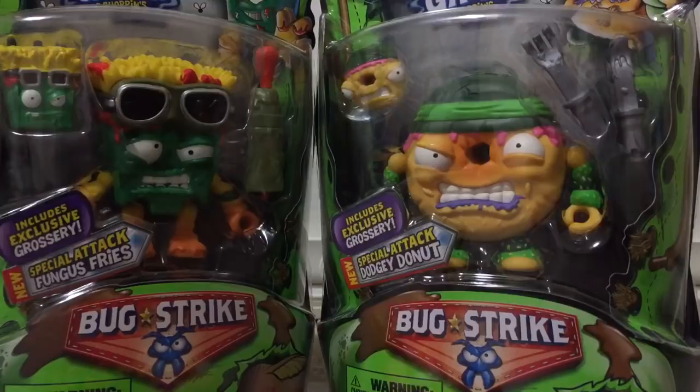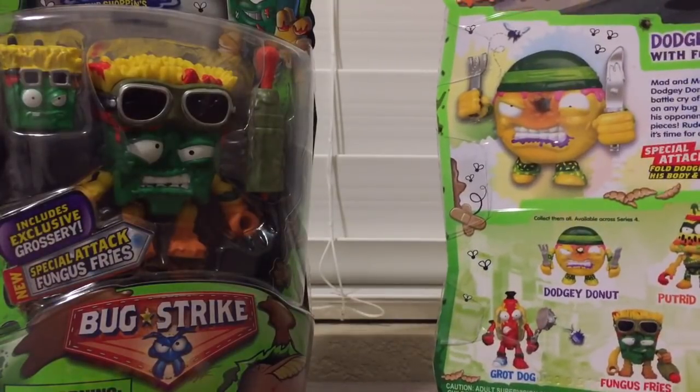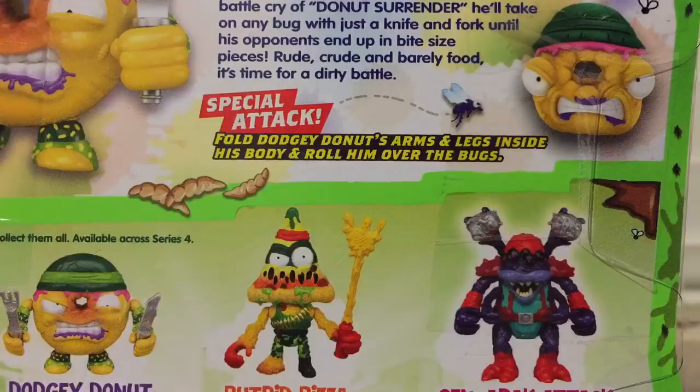And these ones now all have their own special attacks. They can do special things. Each one can do its own. So, like, Dodgy Donut... he says... Dodgy Special Attack! Fold Dodgy Donut's arms and legs inside his body and roll him over the bugs.